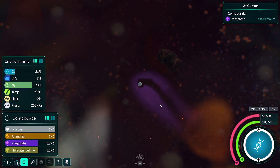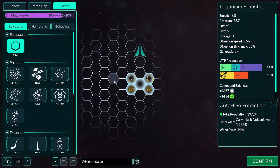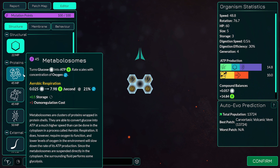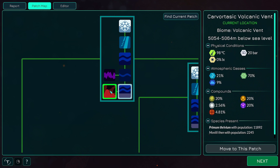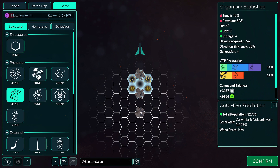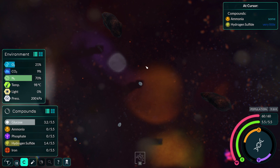There you go, build some of this good stuff up. I've got enough, why am I still doing this? Let's continue here. So I need ATP production, quite a lot of it in fact, if I'm going to get the nucleus and the thermoplast. I've already got a couple of those. I could get some of these — how much iron is here? A fair bit actually. I could get a couple of these — I'll put one there and one there. Just making a thing that's a regular shape. It's symmetrical, both vertically and horizontally.